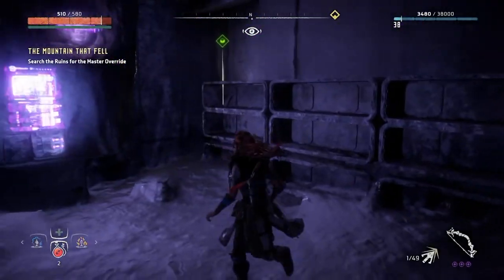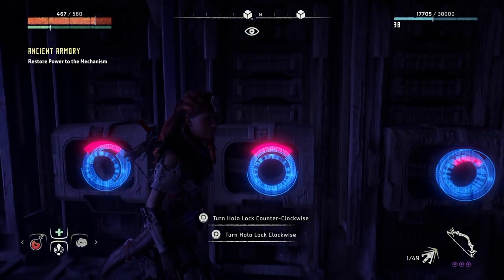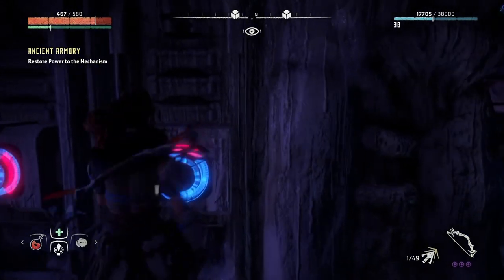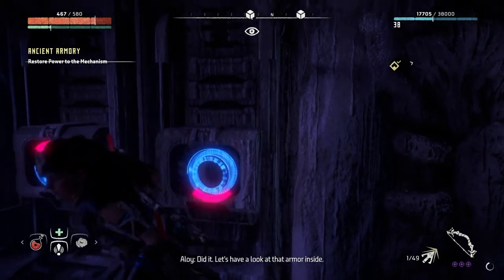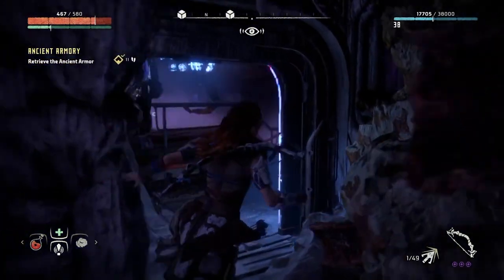With these three power cells in place, head back to the bunker and light up the respective dials. Unlike the first puzzle, these dials don't depict time. Instead, the clues, which again can be read using Aloy's Focus, depict various degrees. The correct solution from left to right is right, left, up, right, left.